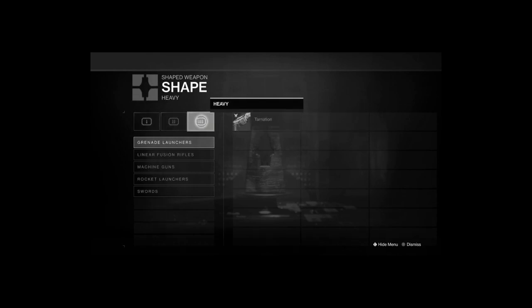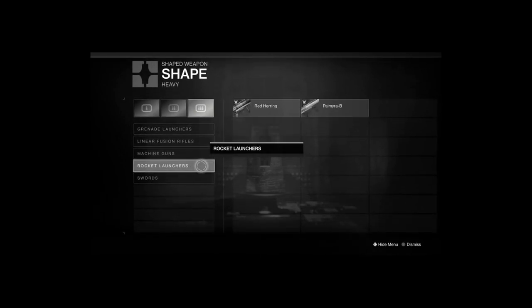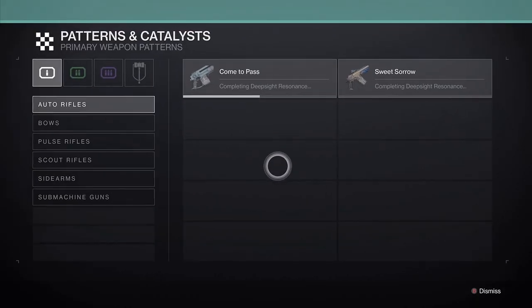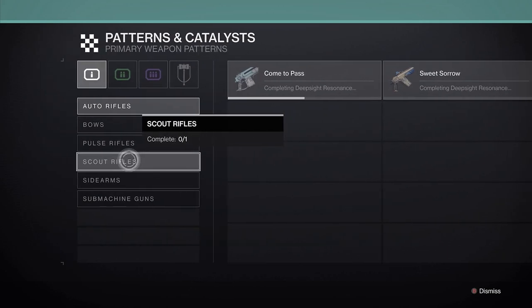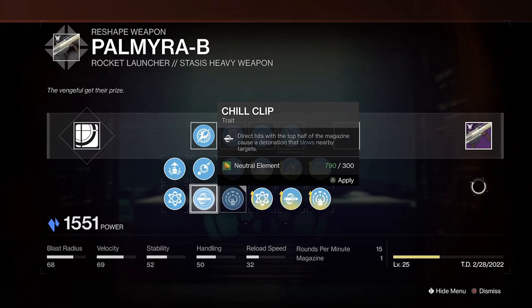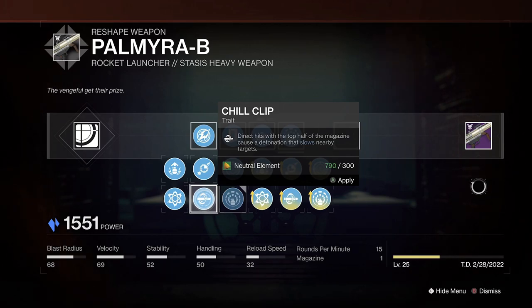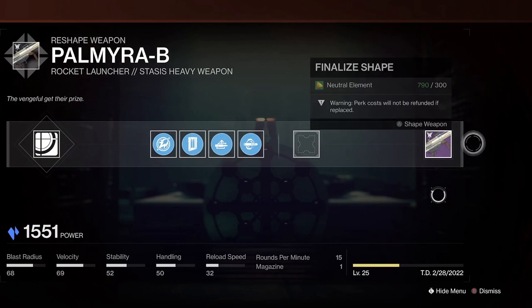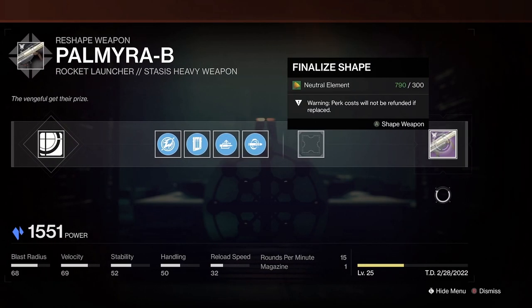Can we please normalize using 'shape' instead of 'crafting'? It says it right here. Also normalize hitting that subscribe button if you haven't already. Weapon shaping is still a sore subject among a lot of players — whether that's due to the material caps, the limited red deep sight resonance weapon drops, or just the cost to reshape weapons with perks you've already used. It clearly still has a lot of room to improve and will likely be refined in future updates. However, there are a few stasis weapons you need to look out for right now.